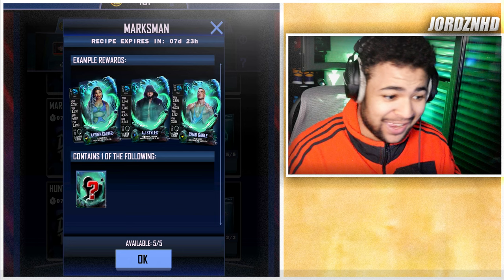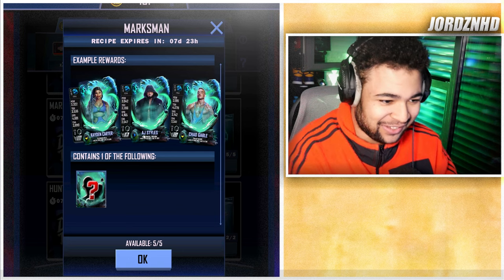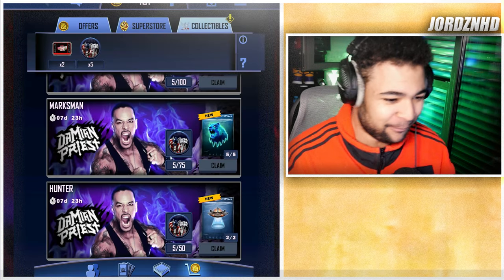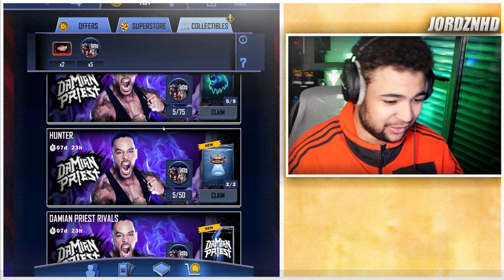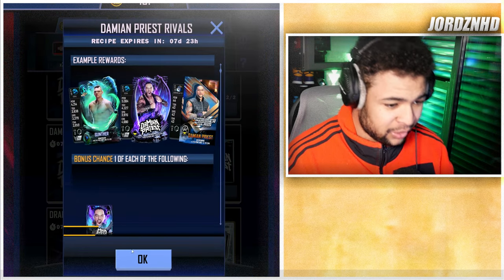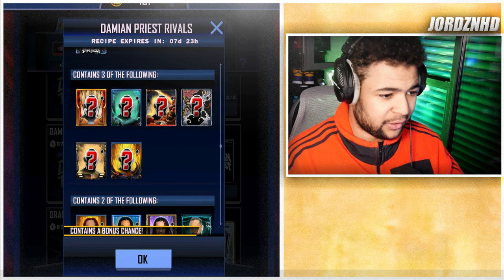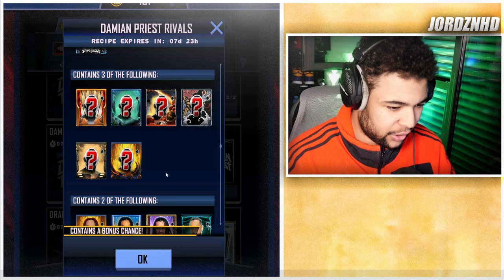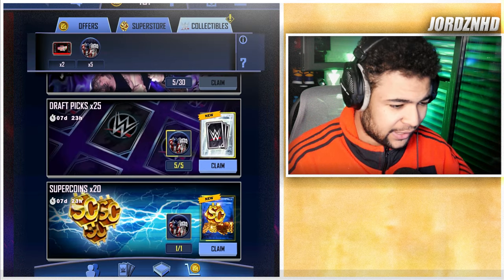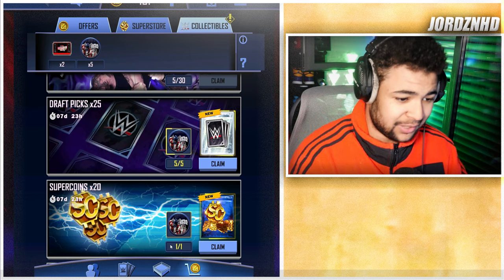For anyone still in ink tier or invasion tier, now's your time to grind and get yourself three Feral tier cards to tier up. 50 collectibles guarantees an invasion tier card, 30 gives you a chance pack for Damien plus three cards from legion down to inferno and two from inferno down to myth. Five collectibles gets you 25 picks, and one collectible gets you 20 super coins.